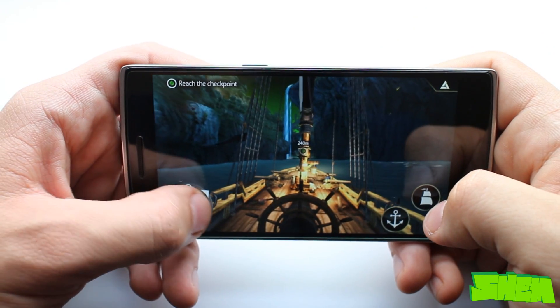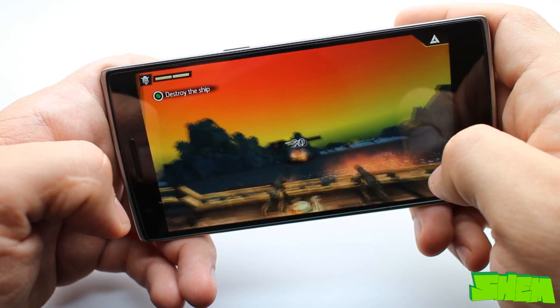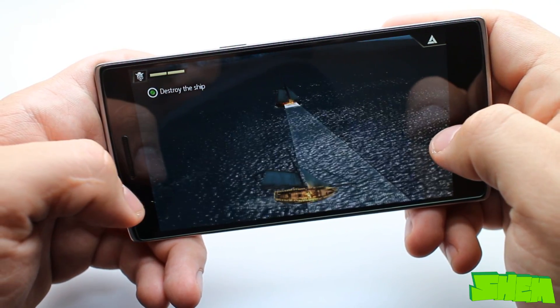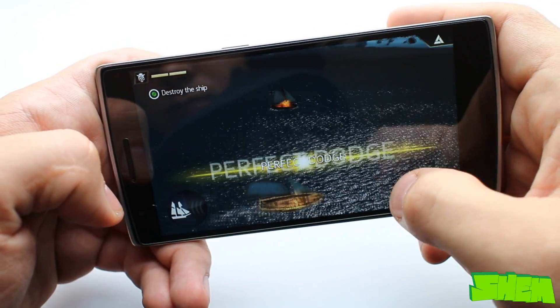Next I want to show you a game called Assassin's Creed Pirates. Here you are the captain of a pirate ship and you have to conquer the sea. This is one of the most graphically intense games in the Play Store and as you can see in my short gameplay clip, the OnePlus One ran it without any problems.